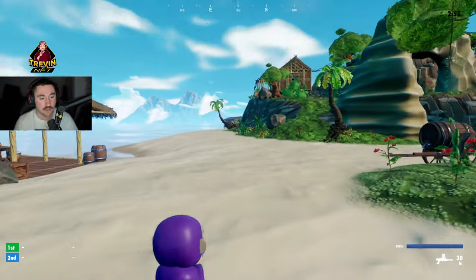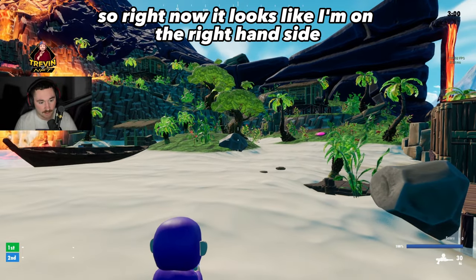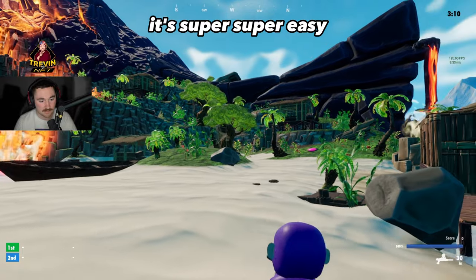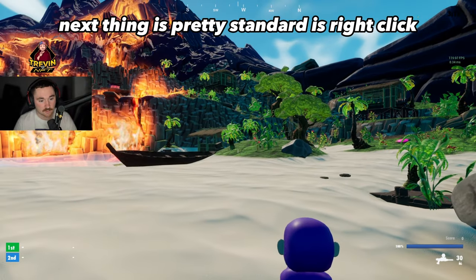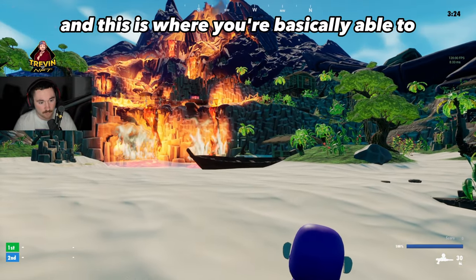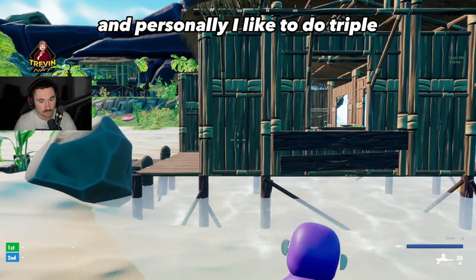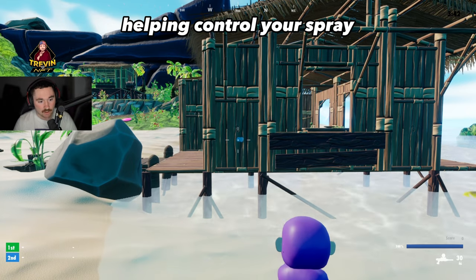Now for shooting. A lot of people don't know you can actually switch hands or view sides. Right now I'm on the right-hand side — hit Alt and you can switch to the left. Right-click shoots and left-click zooms in, which really helps with long shots instead of hip-firing. Personally I like to shoot in bursts of three — one-two-three — which is the best for controlling your spray.